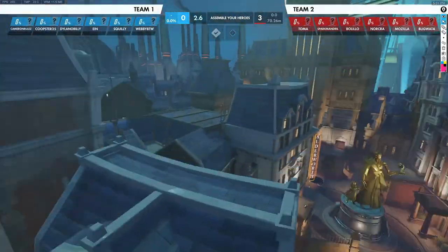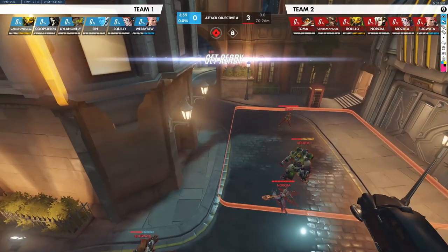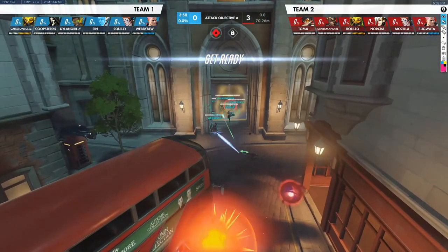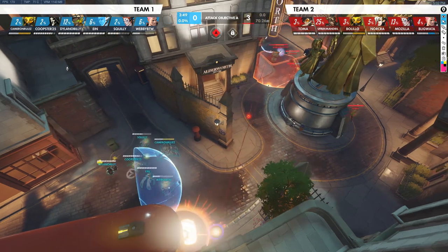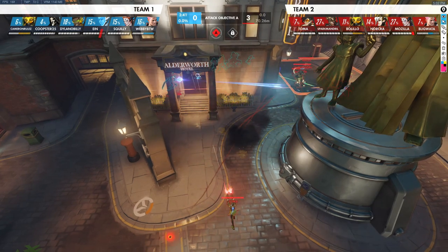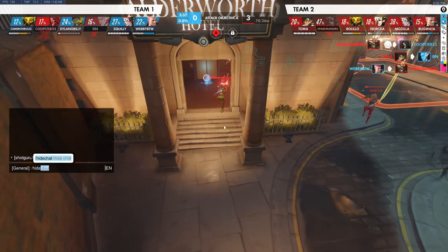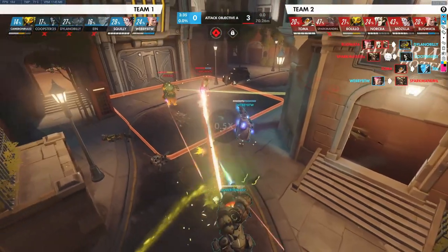So then comes our attack. Literally for our attack - they keep the Junkrat, they keep the Tracer, they keep pretty much the same composition except they're running the Zarya which they were running at the end of the last point. We swapped to the Zarya as well and swapped to the Lucio because we know they're going to be playing Junkrat. We decide we want to play Zarya against the Junkrat, which is much better because the Junkrat wants to play high tempo and Zarya gets a lot more value from that. We push forward through hotel and speed boost through - a really good rotation to get through main.